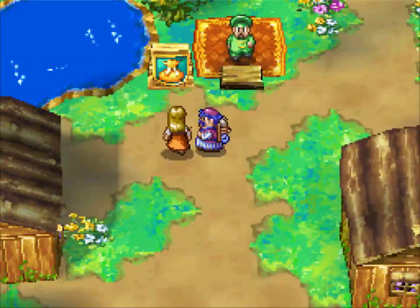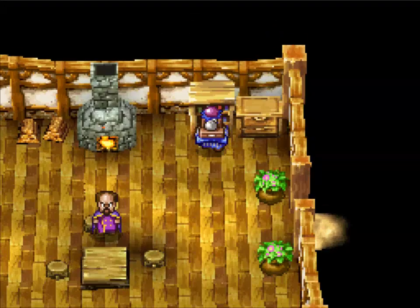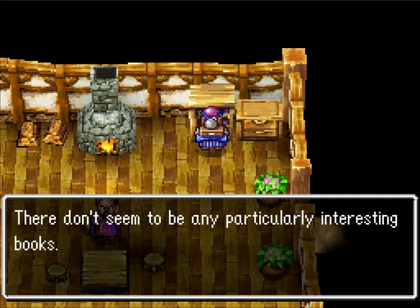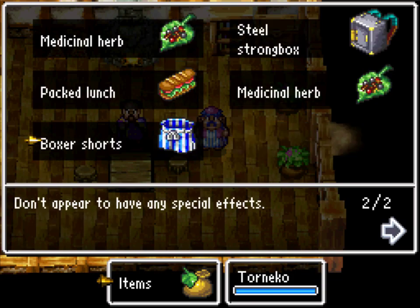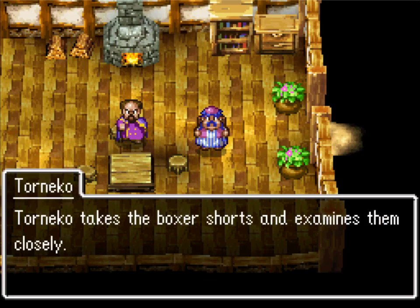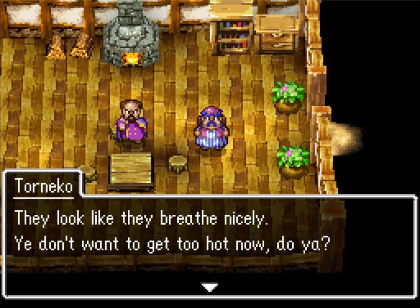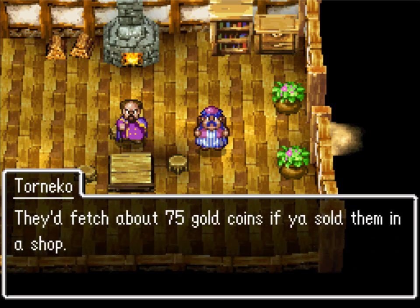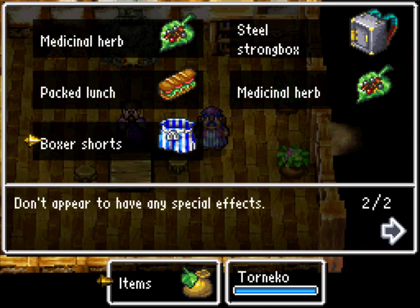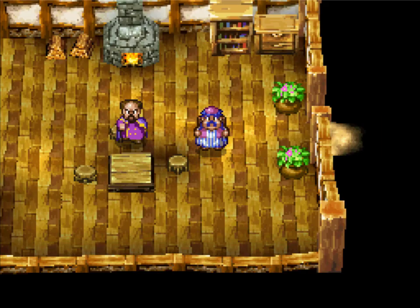It is just a couple of houses — they probably set up shop pretty quick. There's one more in the big house up north. Just examine that dresser there. Boxer shorts! Now you get to appraise those too. 75 gold is pretty decent. They have the exact same defense as the leather armor. It's worse than what I have — I do have the leather armor. So it's probably the same as the Wayfarer's clothes or something.